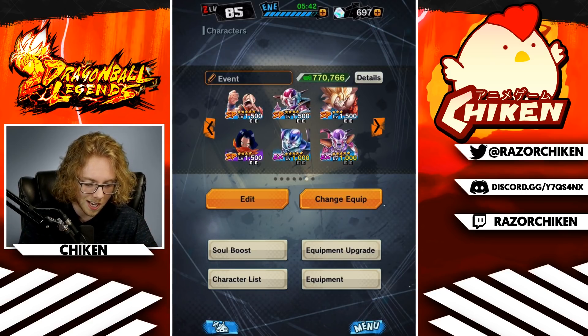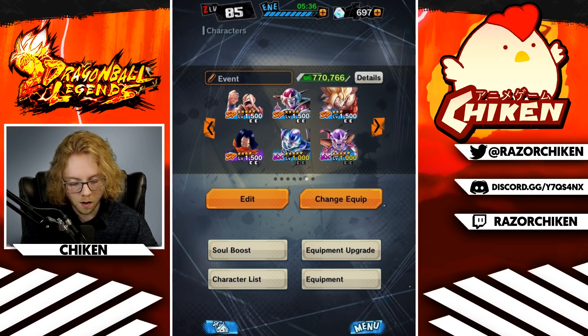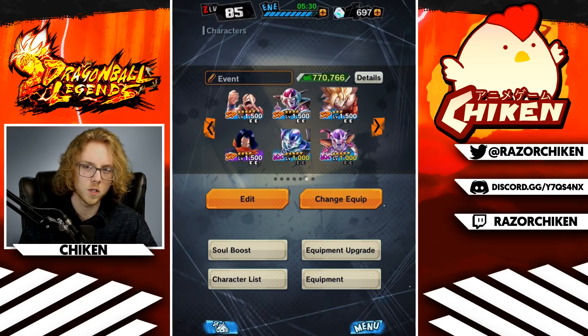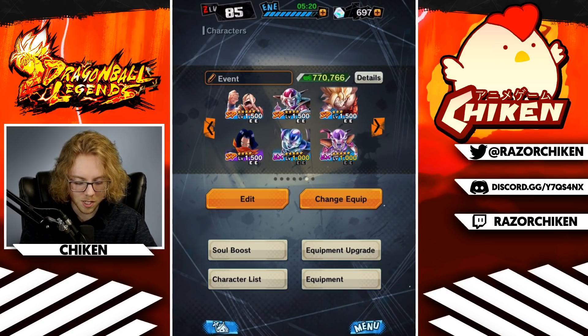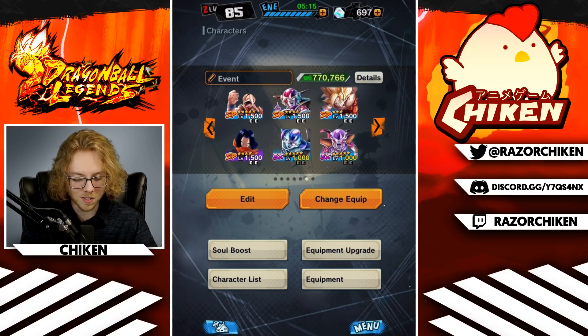So it goes without saying at this point that the Rainbow teams are going to probably win out if you're in the top tier of the game. Especially because Bardock makes it so he can sort of lock down your 17, and then Super Vegeta just absolutely dominates 17. It's ridiculous how quickly a Super Vegeta can take out a maxed out 17. With that said, this is probably going to be your best option if you want to go ahead and build a full-on Monotype team.